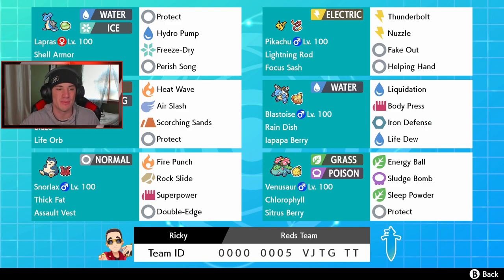Charizard — big, bulky, absolute beast Pokémon with Blaze and Life Orb. Heat Wave and Air Slash for STAB, Scorching Sands for coverage, and Protect. Blastoise, the water starter, with Rain Dish, Iapapa Berry, Liquidation, Body Press, Iron Defense, and Life Dew for HP recovery. Snorlax in the bottom left with Thick Fat, Assault Vest, Fire Punch, Rock Slide, Superpower, and Double-Edge — an absolute attacking Pokémon with three coverage moves and Assault Vest for bulk against special attackers.